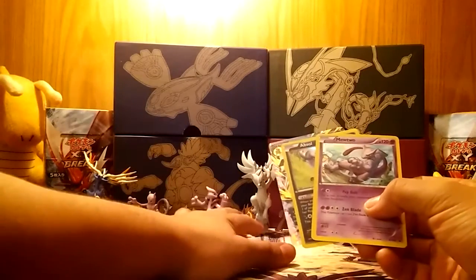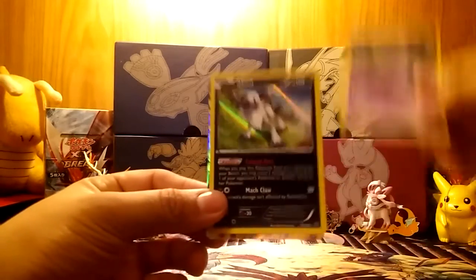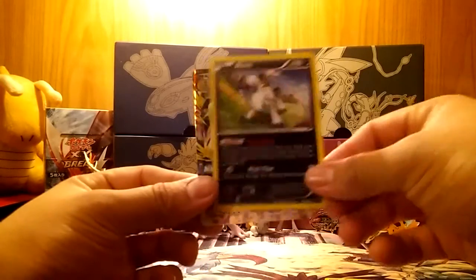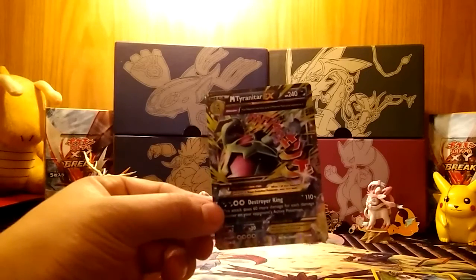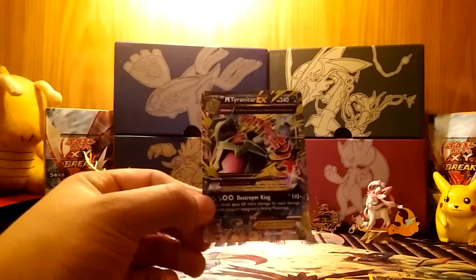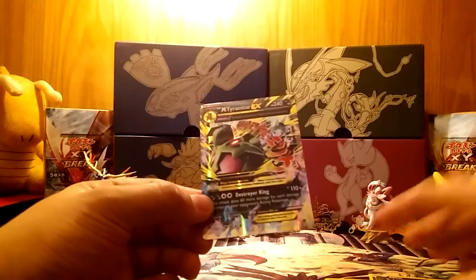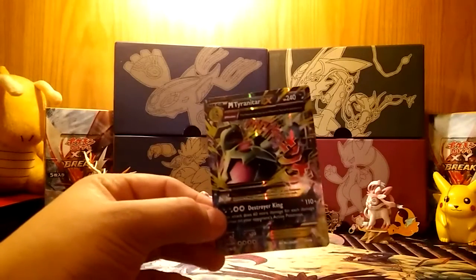So out of these four packs we got the Mewtwo Promo, an Absol Holo from Roaring Skies, and a Mega Tyranitar EX from Ancient Origins. Like I said, that card is up for trade — if you don't want to wait for a Trade Binder update video, go ahead and comment below if you want to trade for it. I'm going to start putting my email in my description so you guys can reach out.